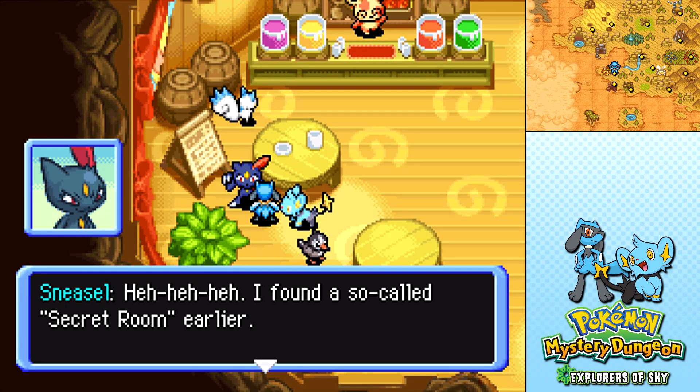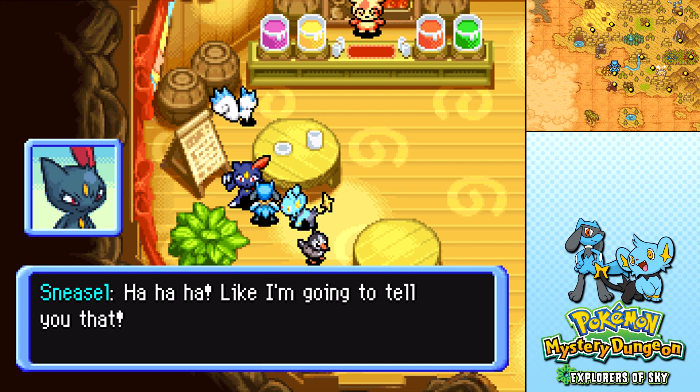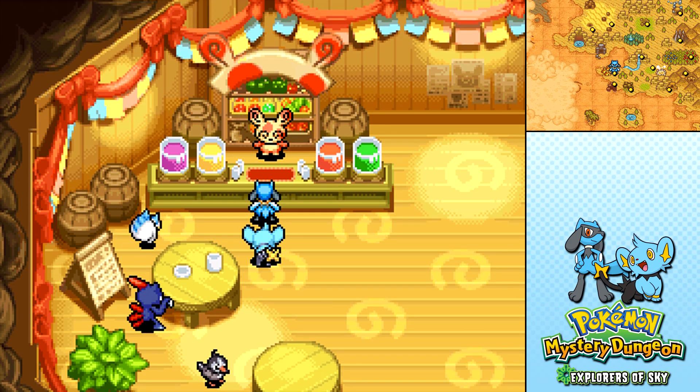There's a Sneasel here! Heh heh heh, I found a so-called secret room earlier. Well, it was a secret room after all — wouldn't be a secret if you told everyone. Alright, so we're gonna make some gummy drinks.